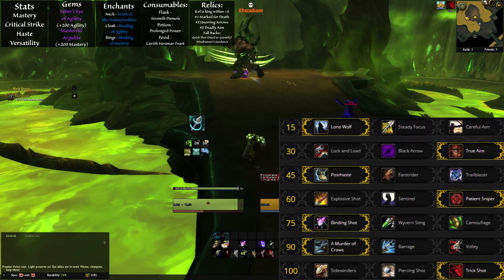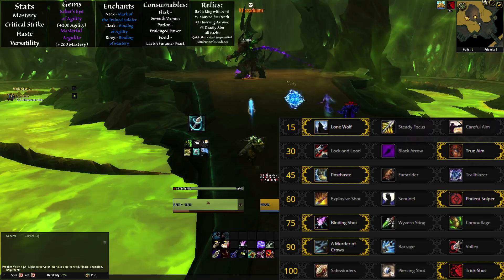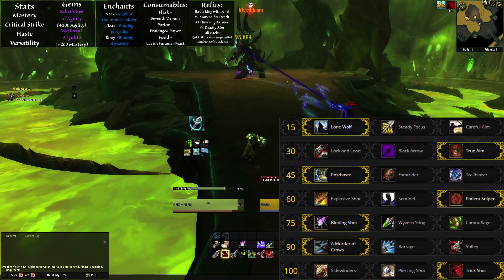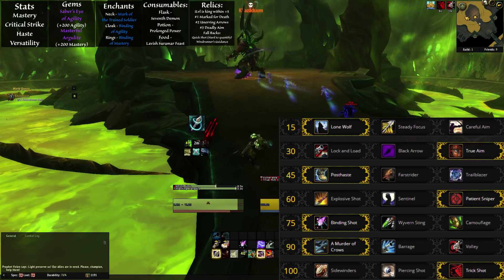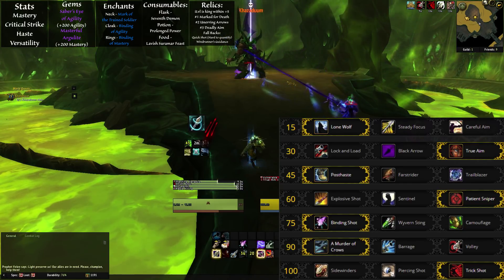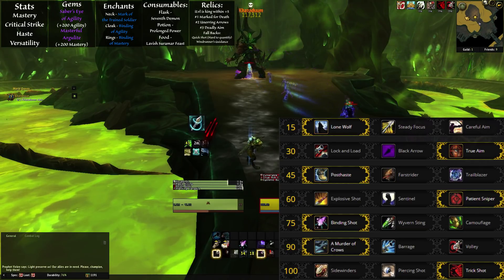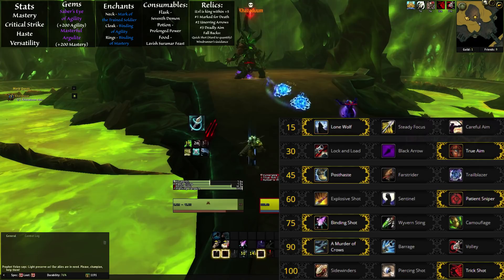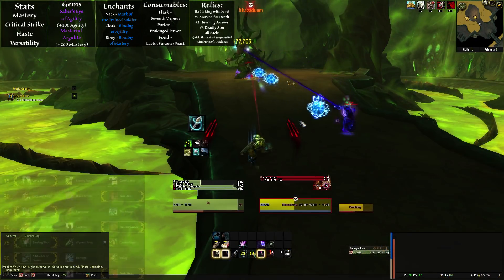Level 90's single target will be Murder of Crows. Volley however should be chosen for even the smallest bit of clumped AoE. Volley is easier to manage than Crows, and the DPS loss is so low you could technically pick it for ease of use and just make sure it's always turned on. For level 100, regardless of single target or AoE, I would suggest Trick Shot. Piercing Shot does more AoE damage and is more mobile, but Trick Shot is passive and has a small AoE element to it.